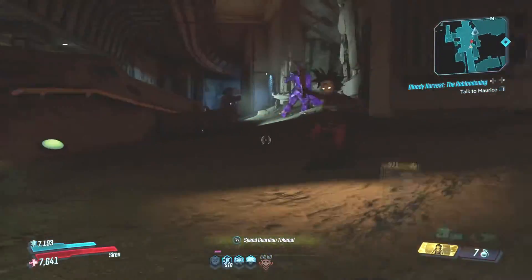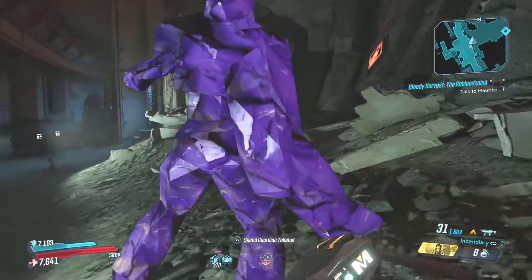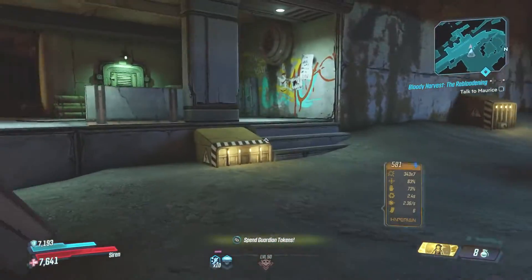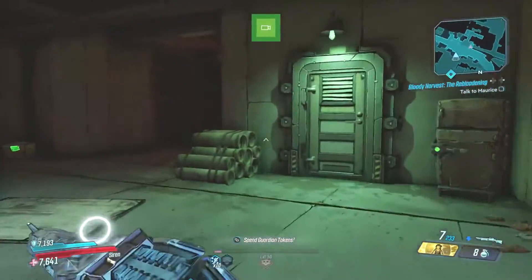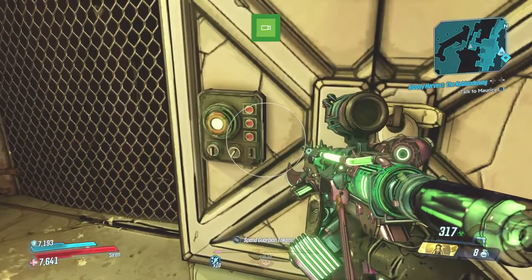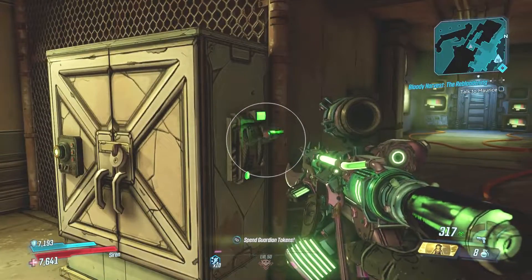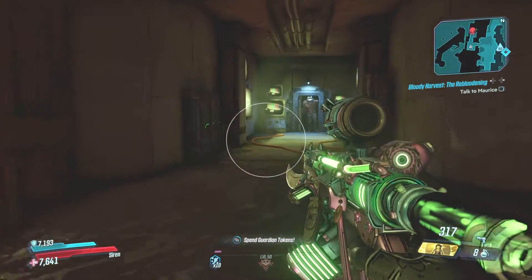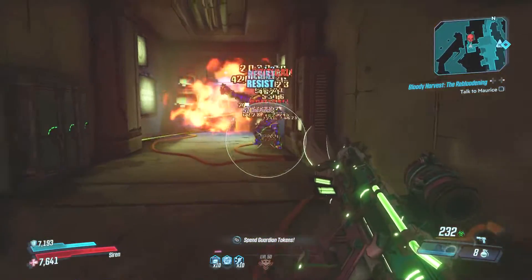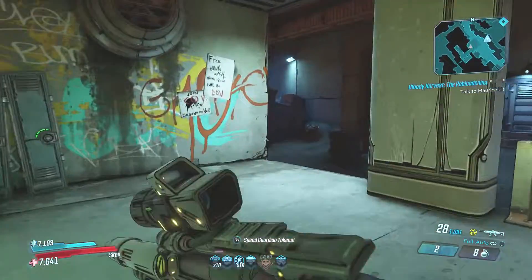Moving on to the terror anointments. Following what they've seen and heard from the community and the fading Halloween season, you are going to start seeing less terror anointed parts dropping from regular enemies. Bloody Harvest enemies including ghosts will be picking up the slack, so if you're hunting to make a spooky build, you know where to look. The chance for terror anointed parts to drop from regular enemies has decreased, and the chance from Bloody Harvest enemies has been increased. Personally, I'm not really feeling the terror anointed perks — I much prefer the old 300 action skill ones, but maybe that's just me.